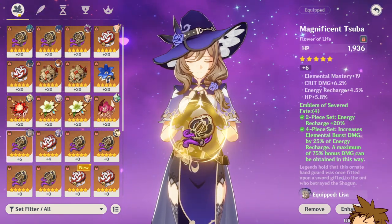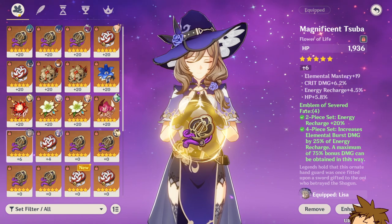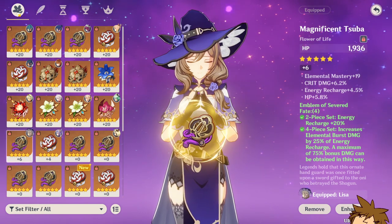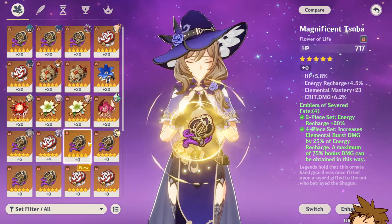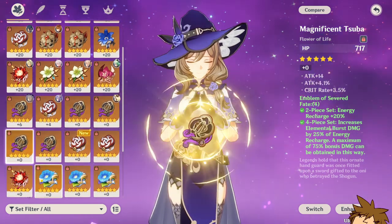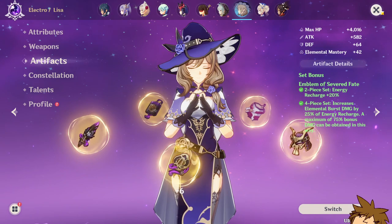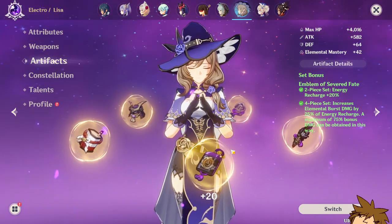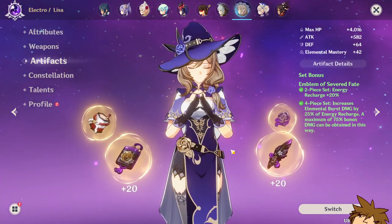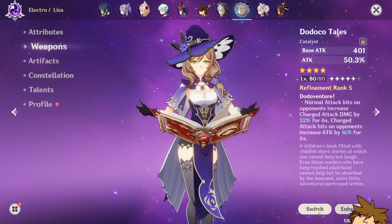This flower is pretty new, plus six, and has almost everything you want — elemental mastery, crit damage, and energy recharge — but the HP percentage could have gone into crit rate, which is a little unfortunate. There are also other eligible flowers here. For a sub DPS burst build, this is the artifact set to go to. Remember, you want to stack a lot of energy recharge on substats and crit damage in order to deal the most damage with her burst.